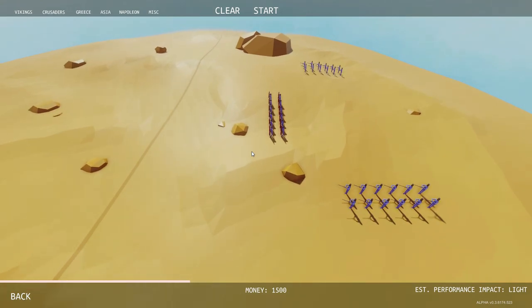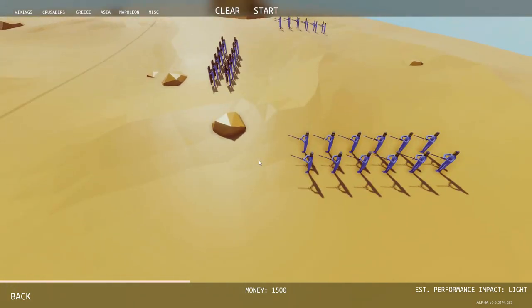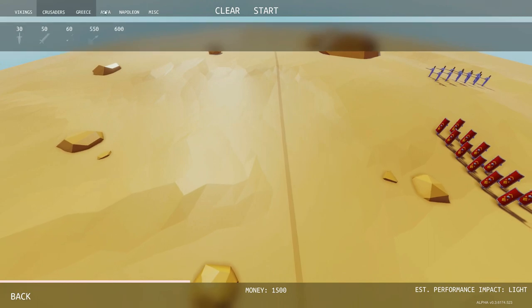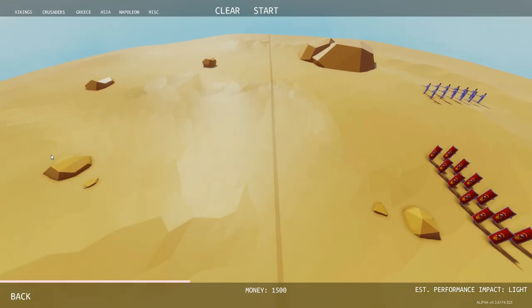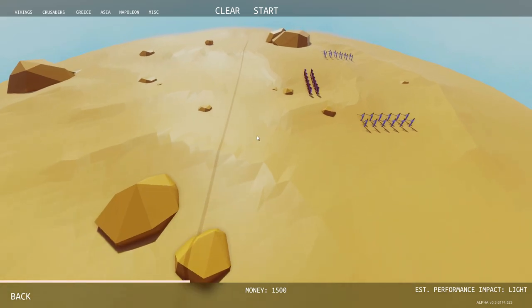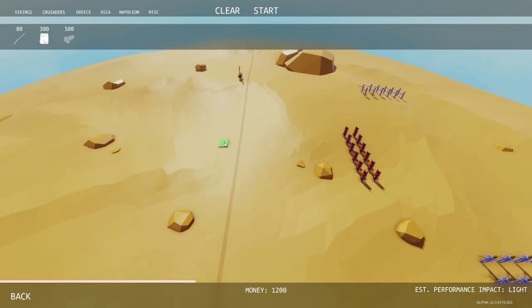Okay, it actually worked — I can't believe that actually worked! You musket men — no, you're footmen. Okay, let's go with a barrel. Actually, what level is this? We have reached level six! Do I do this one now, or do I wait for the next video? I kind of just want to throw barrels at people.